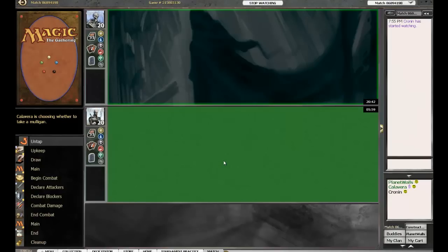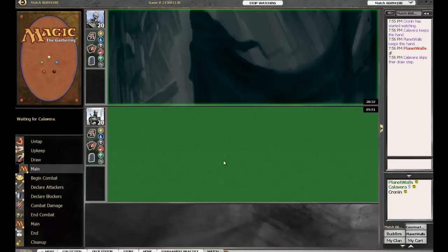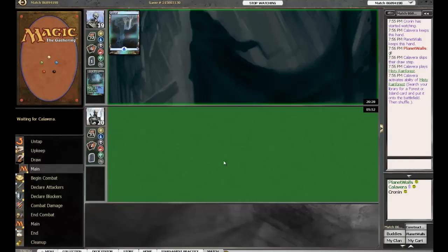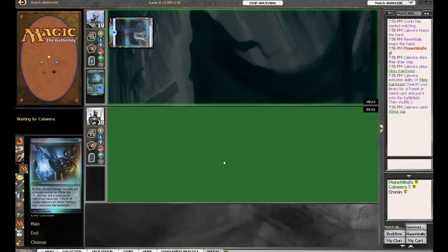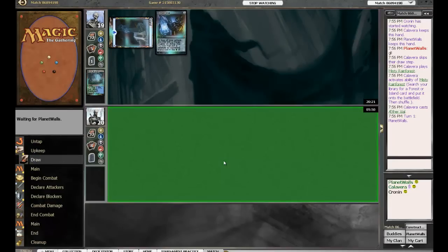All right, we're back for the penultimate game — game three of the top eight. Planet Walls vs. Calavera — who will win? Calavera is on the play and I'm gonna give him a slight edge in this one, Josh. He's been taking Planet Walls to the limit but something just tells me — I think Calavera will pull it off.